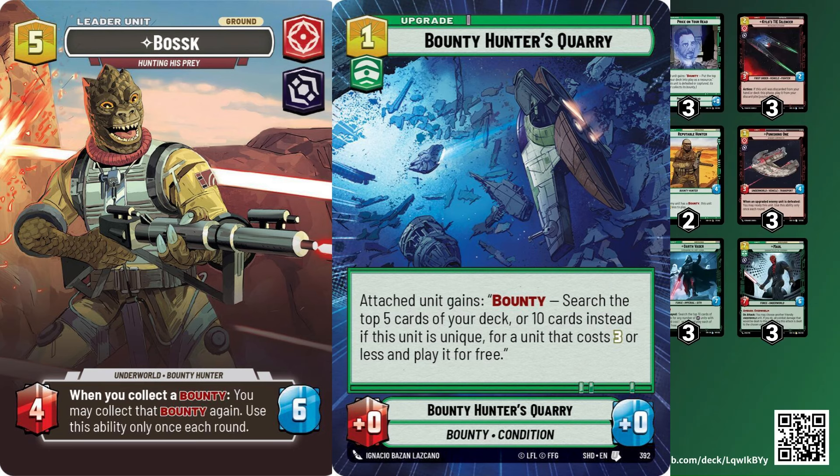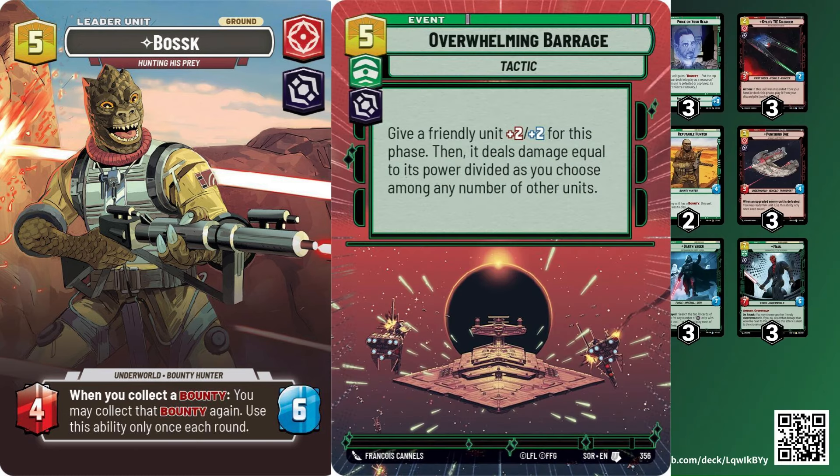Boss also has great synergy on its flip turn with Overwhelming Barrage, which is what makes this deck very strong as well. I still think Overwhelming Barrage is probably the best card in the game.